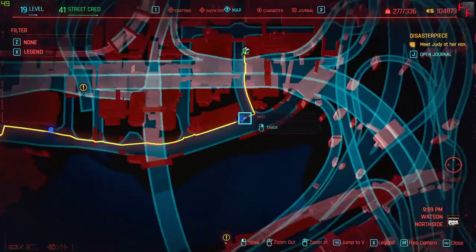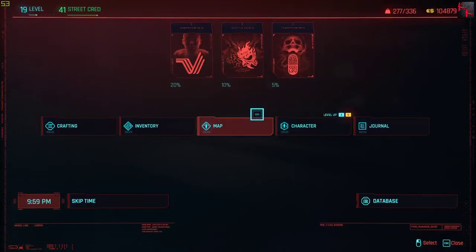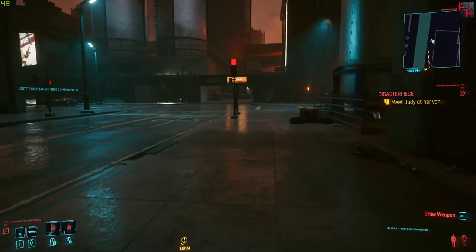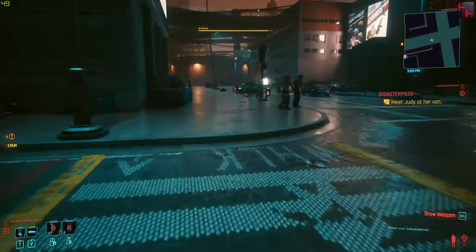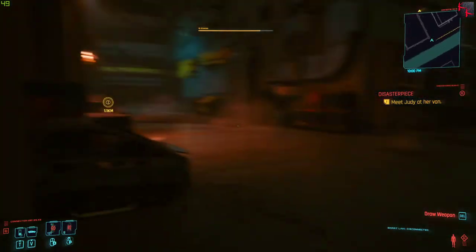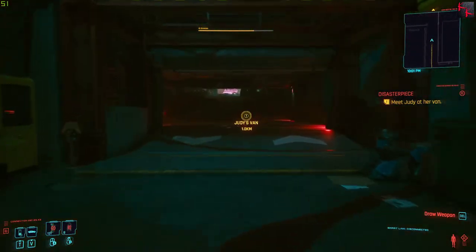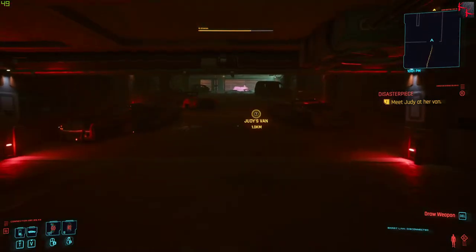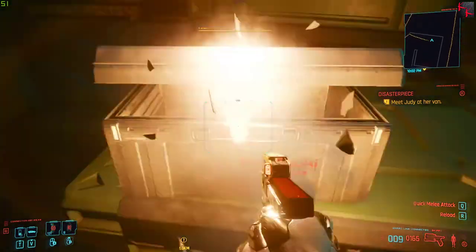You go north of the East Teleporter. From the drop point, I'm going to navigate you so easily to it. You run, you obey the crosswalk, you see a blockade of people which you can kill, and then you take a left into the freaking thing. And then you take a left, and it's right here.